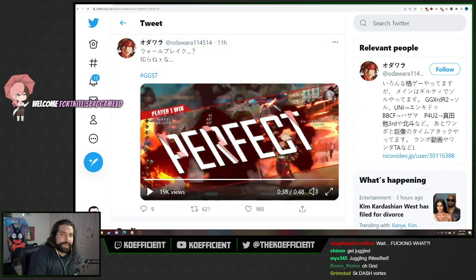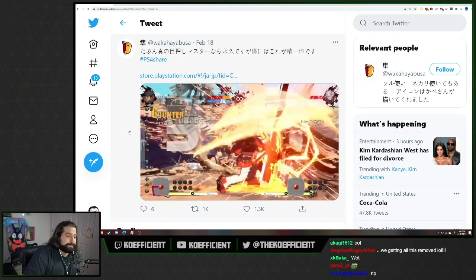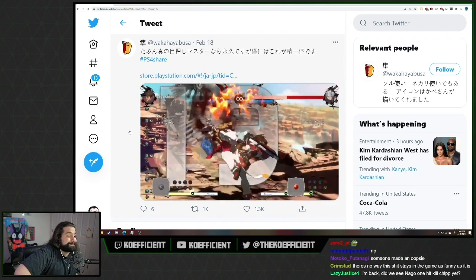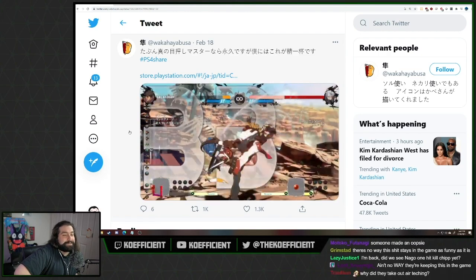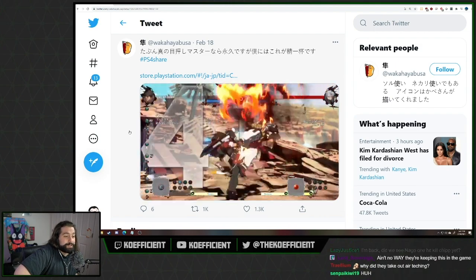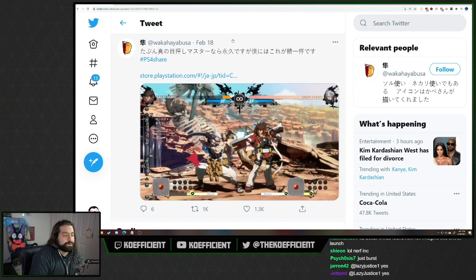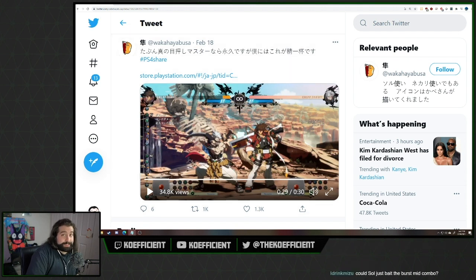Now a lot of you are probably thinking — wait, is that a freaking infinite? Did I just see an infinite? Yes, yes you did. This is an infinite — the reason you can do it over and over is because air teching was removed in Guilty Gear Strive. These types of infinites don't really count too much because you can burst out of them, but as you saw in the previous combos, you can use this technique to do some pretty gnarly things.